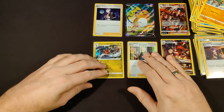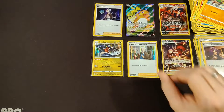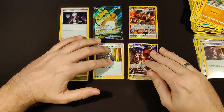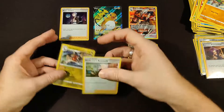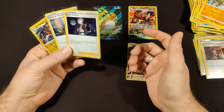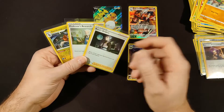So the final tally: three holo rares, one Raichu V alternate art full art card, two subset cards — Ariados and Houndoom — six hits total. Really really nice! Thank you for watching — like and subscribe if you haven't already, and see you on the next one, which will be nine Shining Fates packs. See you there!